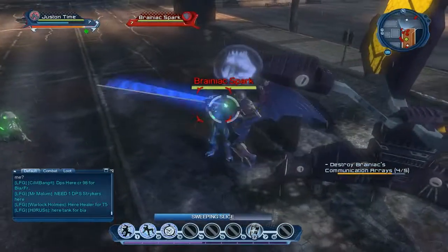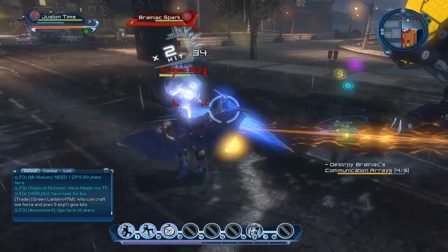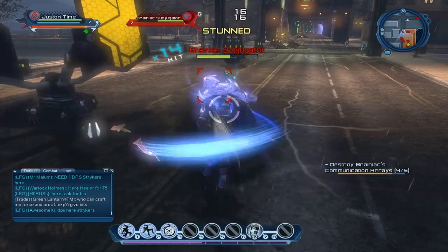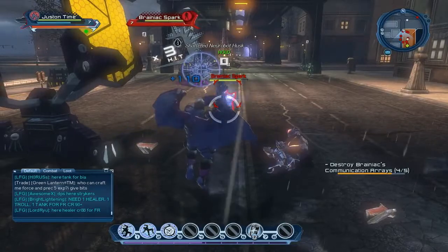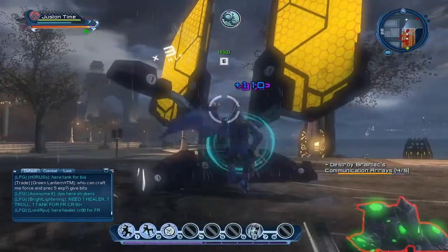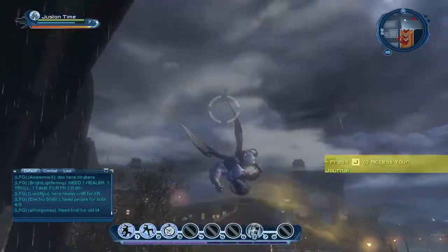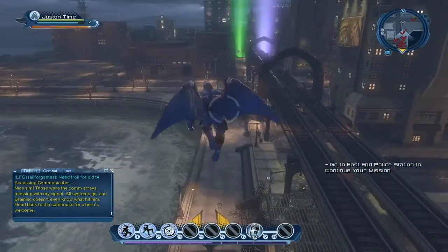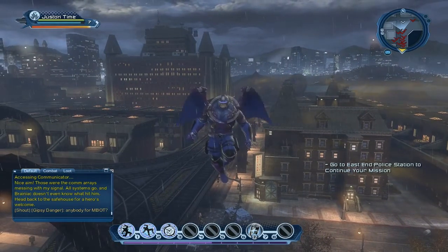Okay, so we'll just get this last objective done and finish up this episode. Batman confirms: 'Nice aim — those were the comrades messing with my signal. All systems go, and Brainiac doesn't even know what hit him. Head back to the safe house for a hero's welcome.' In the next episode, we'll be looking at Bane in the Lighthouse, again here in Gotham East End, not too far from where we are. We'll be taking a look at the quests we have to do for him — maybe over the next two episodes.